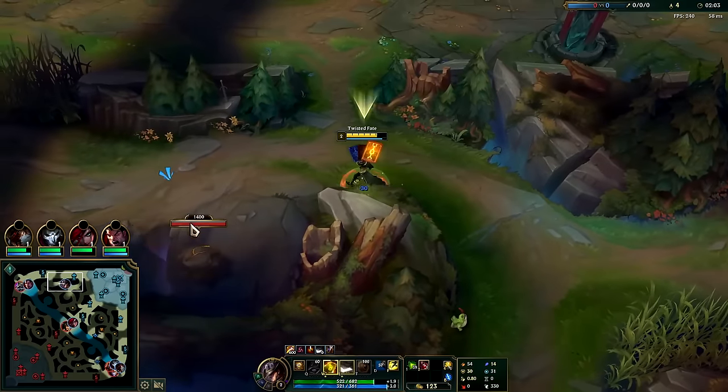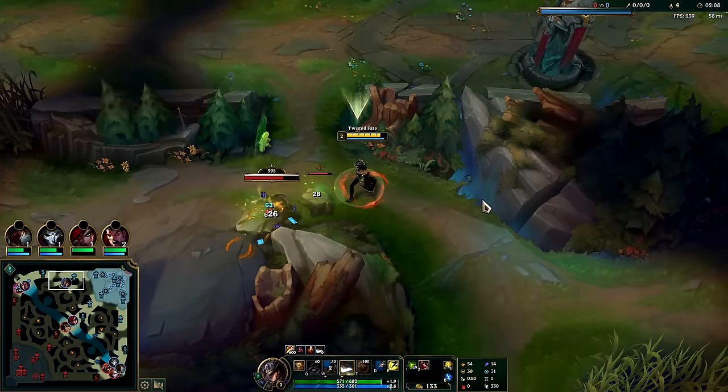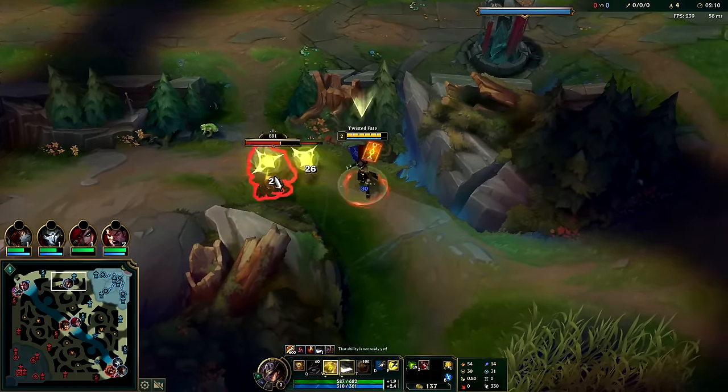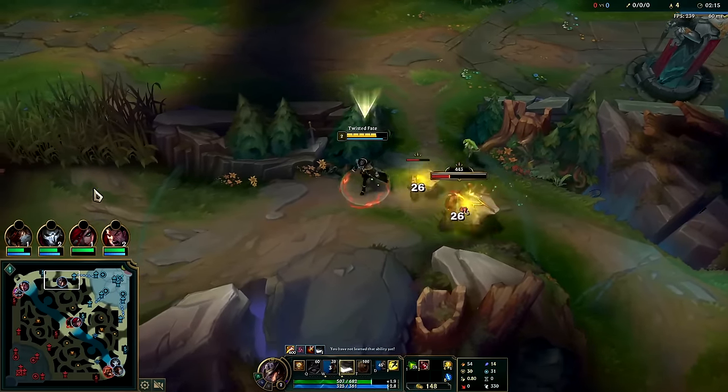TF's level one clear is pretty crap — it's super super slow compared to his level two clear. We'll go ahead and get a point in E now so we get the faster attack speed. We also get the on-hit damage, which is kind of spicy — it's essentially having two autos instead of one in terms of damage output.